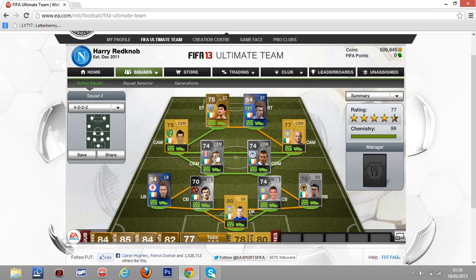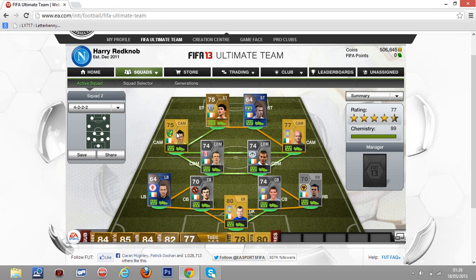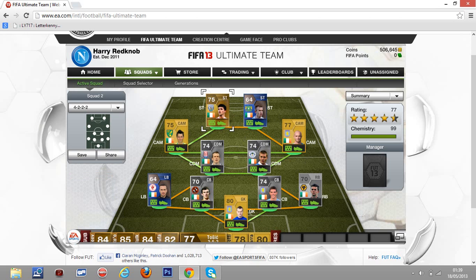Our two CDMs are McCartney who plays for Wigan Athletic — he's on the Irish team — and Glen Whelan who plays for Stoke City. Glen Whelan is quite slow but has good passing, and for 67 rating he actually has a really good shot. Our two centre midfielders are Hula Hula and Ireland — two really good players. They're not so great in real life but in FIFA they have really good dribbling.